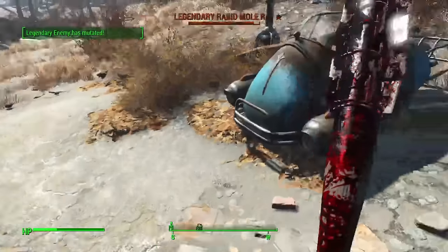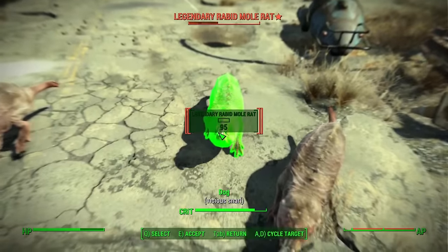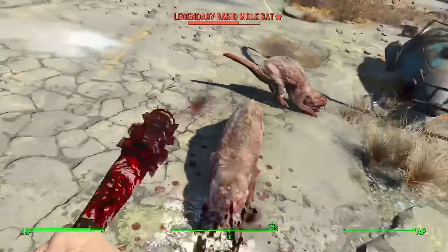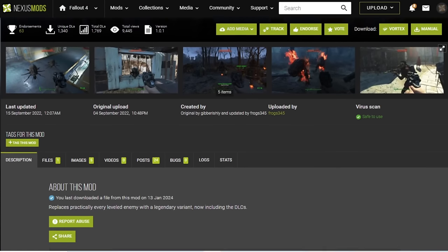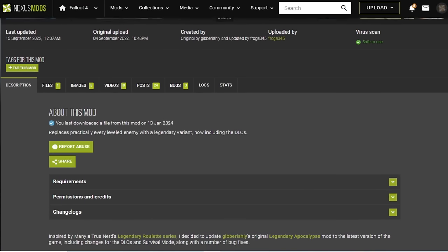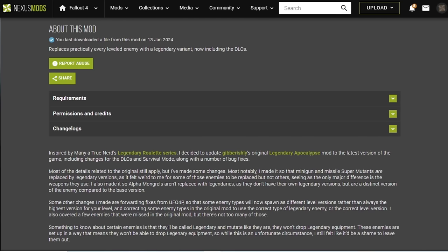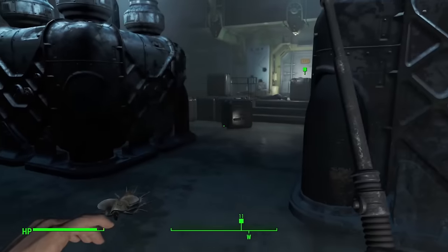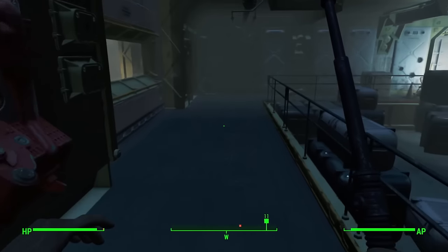In the Fallout verse, what better way than to give the enemies a huge buff? Today we're going to see if we can beat Fallout 4 with all enemies being legendary. I'm using the Nexus Mods 'Legendary Apocalypse Game of the Year Edition' mod — it'll be in the description. Whilst this is very bad for a normal playthrough, I do in fact have a plan.